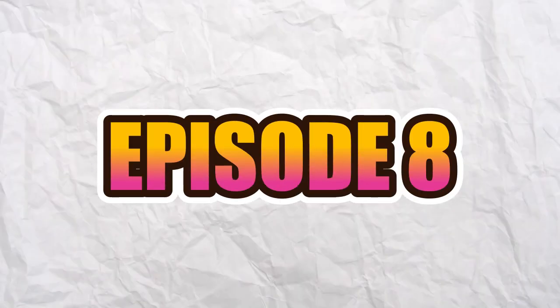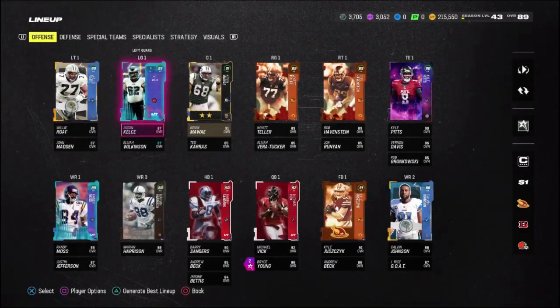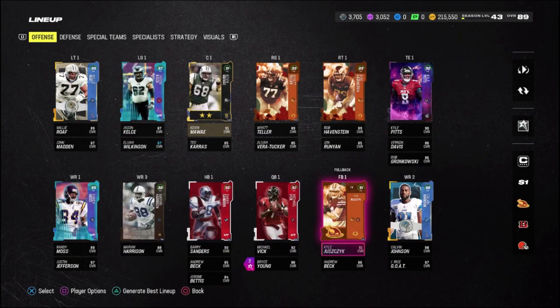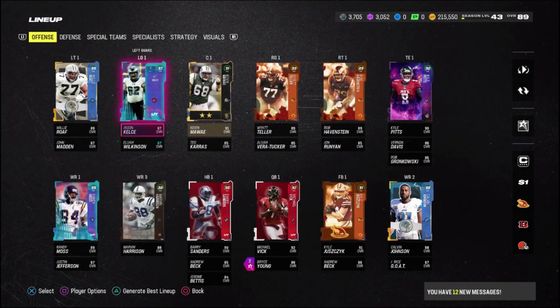Extreme no money spent episode 8. We are back with another extreme no money spent episode and for the offense, nothing really has changed since last time. We still have the same cards. I would really like to make some receiver upgrades and then get a true left guard, but I feel like this isn't too bad for what we have.